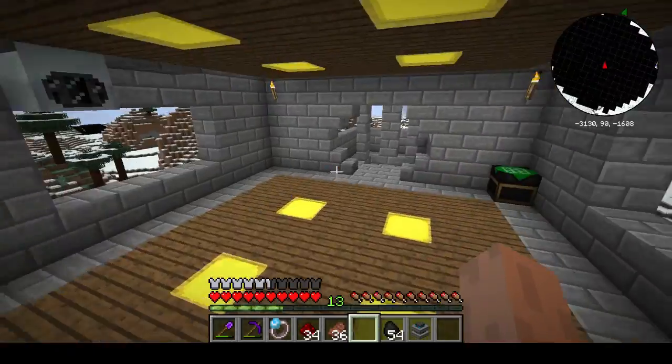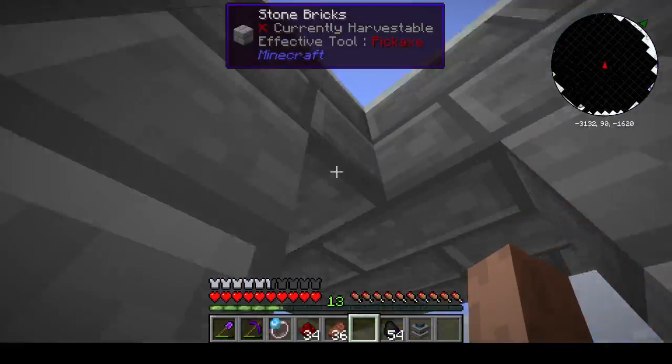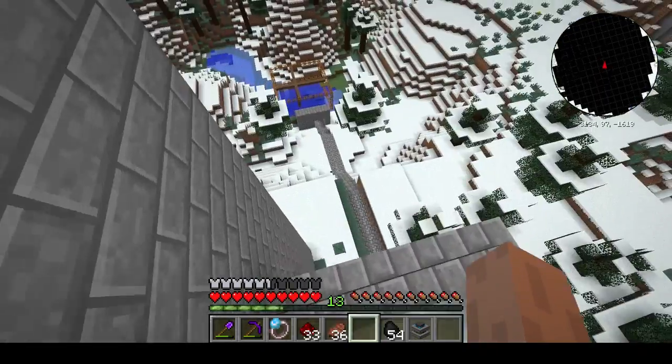This area here where I'm punching right now — this is where you're gonna find the consumer energy bridge and the RF producer. Cable's gonna come down from up here from the MFE, and there'll be covers going down. So yeah, that's what's gonna happen.